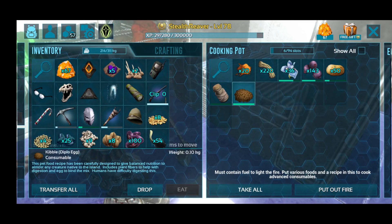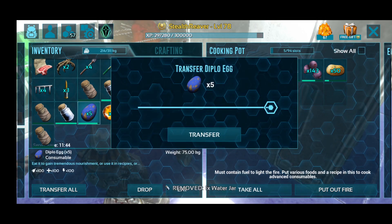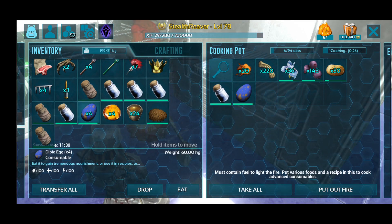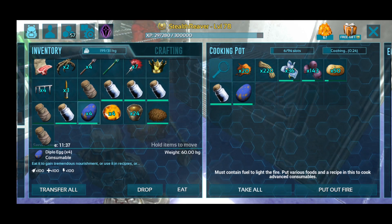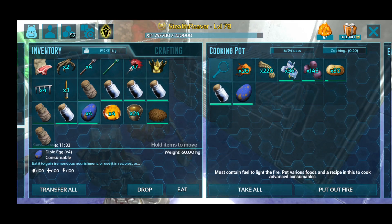Yep, yep! We've got some Diplodocus kibble guys. You just keep on doing that — one egg and some water — and there we go. We are making Diplodocus kibble guys. You need to go and tame the anazolus.